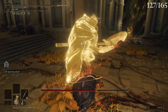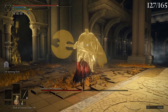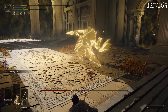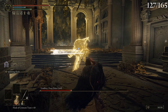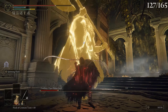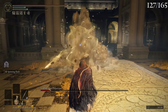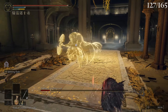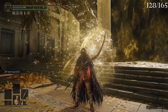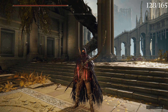Wow, I do so much damage to this guy — he has no HP whatsoever. My jump attack does so much damage. I can't stagger him because it's a ghost. Okay, let's be calm a little bit. Don't take too many hits. There we go — got him!